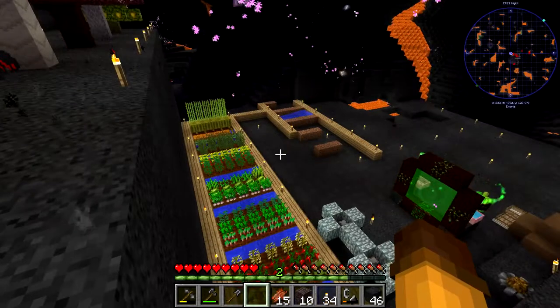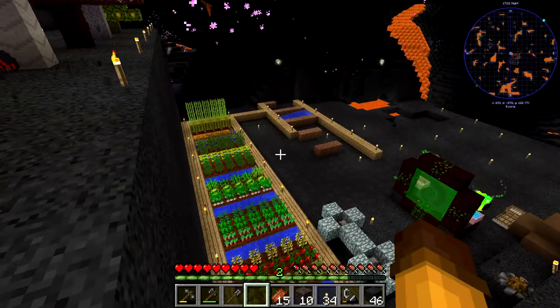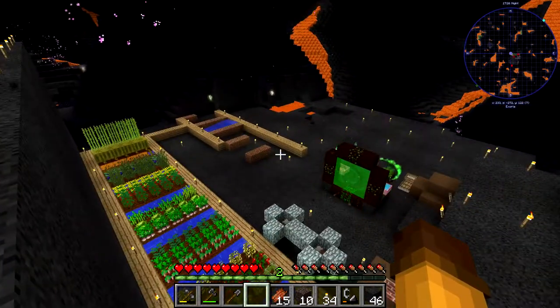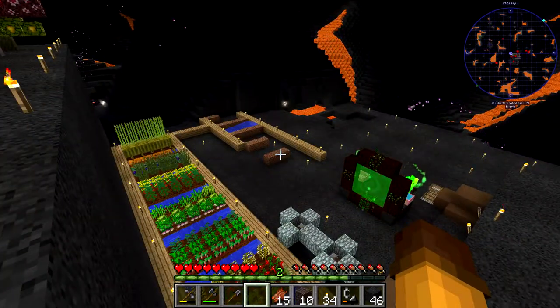Right there in the middle we are gonna have these special seeds that need moonlight and stuff - I have to look into that and I need more dirt for it. And over there we are gonna have bushes, all these ore-generating bushes, which is what we're gonna see if we can get today.